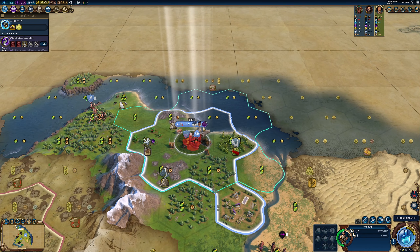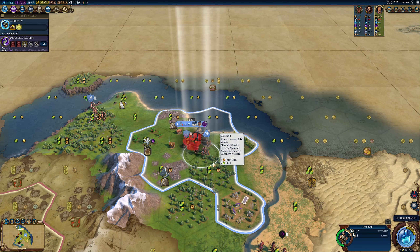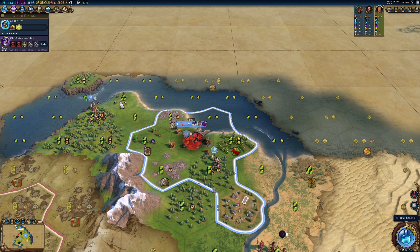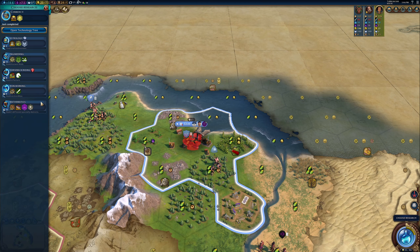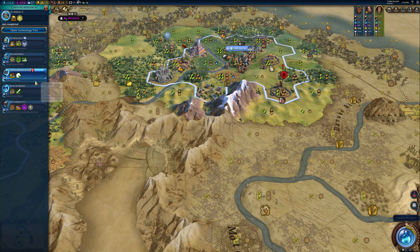Five turns to do something about this terrible loyalty problem. Research-wise, iron working — I'm about to build an iron mine so I'll have to put one more turn into that. We'll see before I can get it.